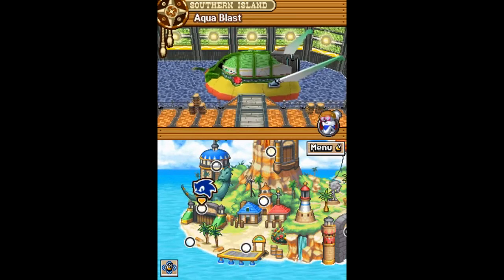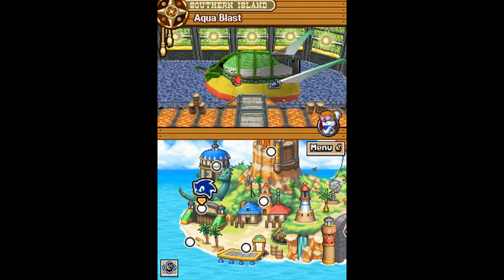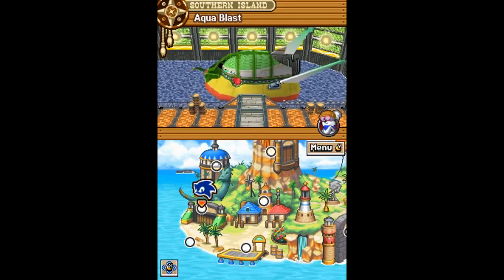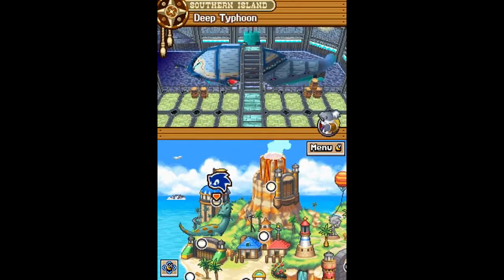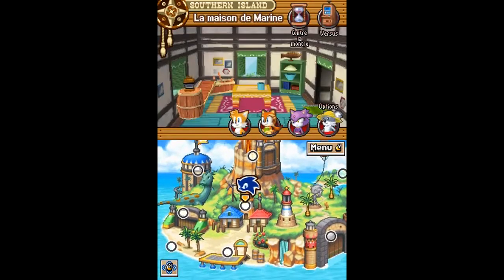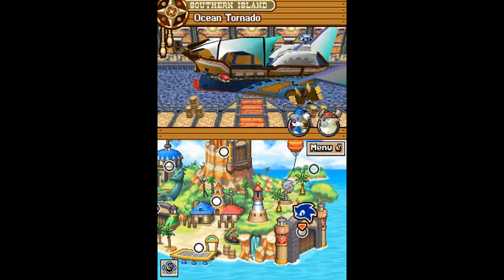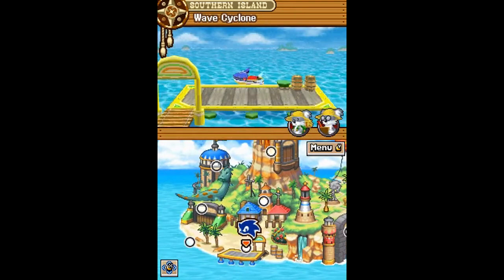Il l'appelle comment celui-là ? Le Wave Cyclone. Il fait des vagues et il peut créer des cyclones — très clair comme nom. L'Aqua Blast tire des lasers et va sur l'eau. Le Deep Typhon, c'est un sous-marin. Et l'Océane Tornado, c'est un peu le X-Tornado mais en bateau. Il est suréquipé.